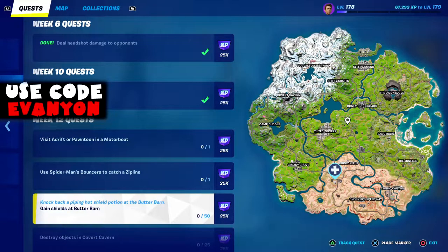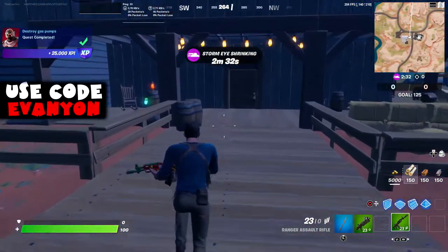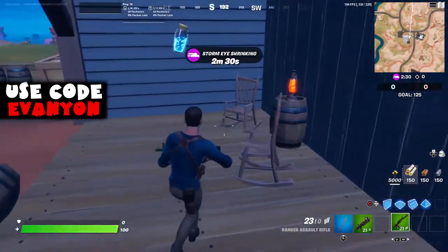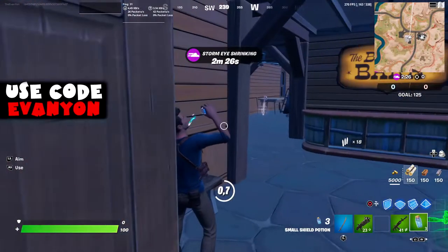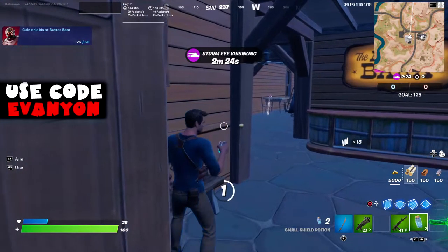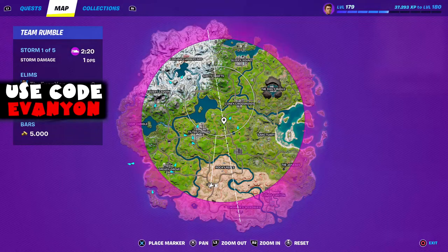Next, we got gaining shields at Butter Barn. Butter Barn is right next to Rocky Reels. You don't have to get the 50 shields from Butter Barn - you can get them anywhere else. You just need to consume the shields while at Butter Barn. That's two minis or one big shield.